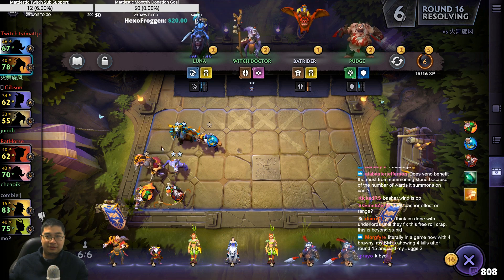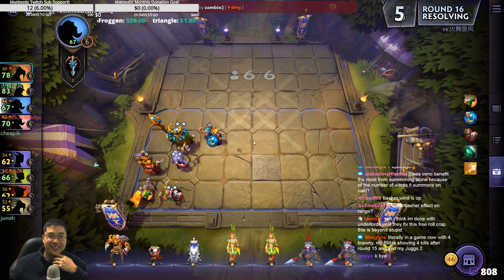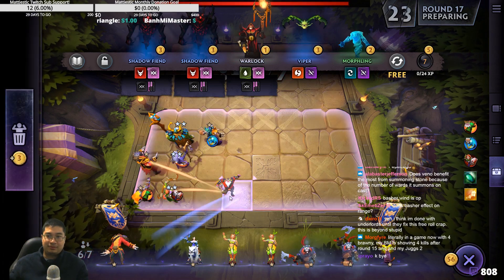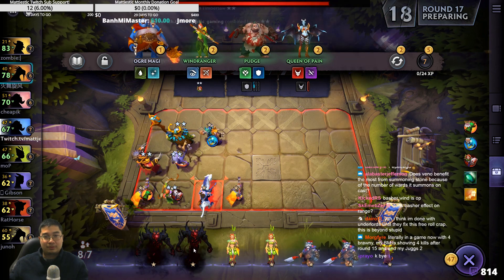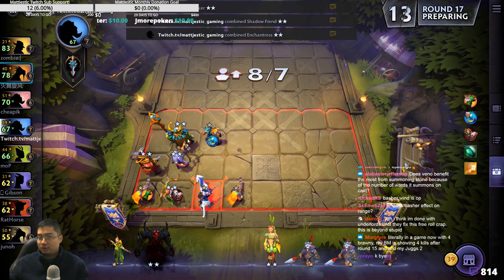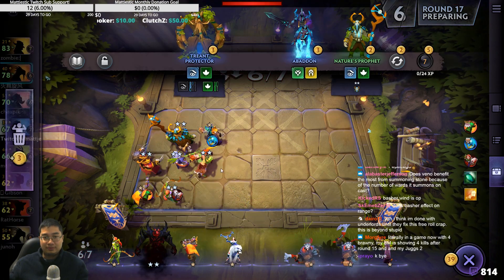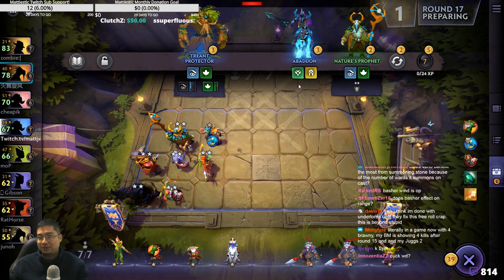You'll definitely want the Savage, because it doubles the bleeding damage, and that's a lot. Windranger can stay for now. Hunters are back, right? Gloucester Sniper? Yes, perfect idea — he really needs to hold attack speed, because we don't have a Drow Ranger. Nothing too special. We're rolling at eight now. Most are rolling at seven, I believe.